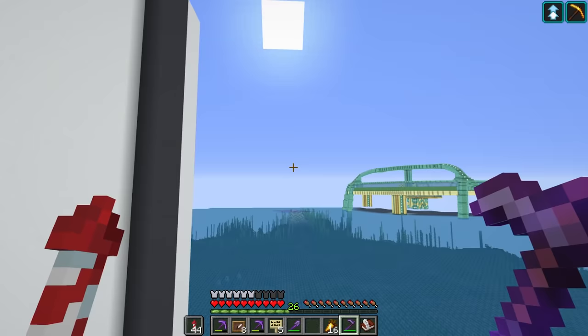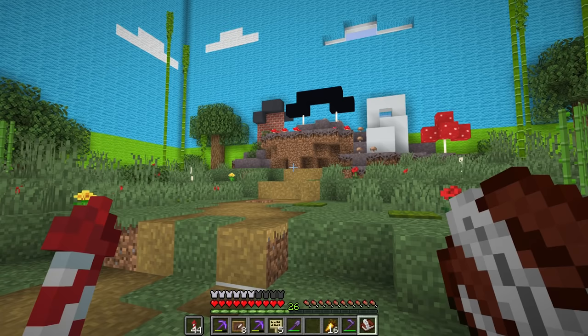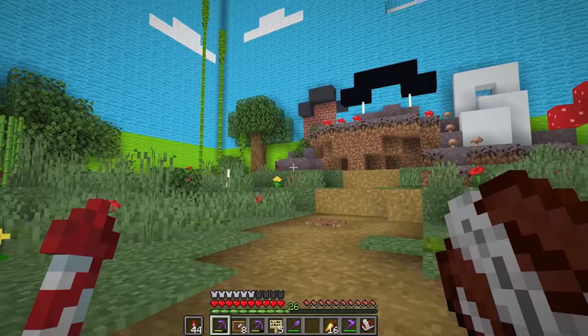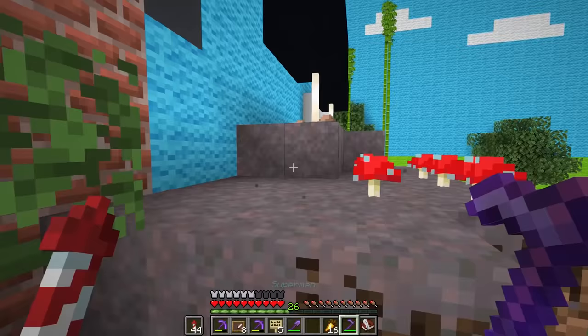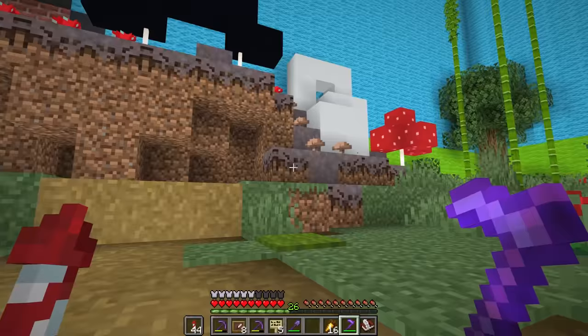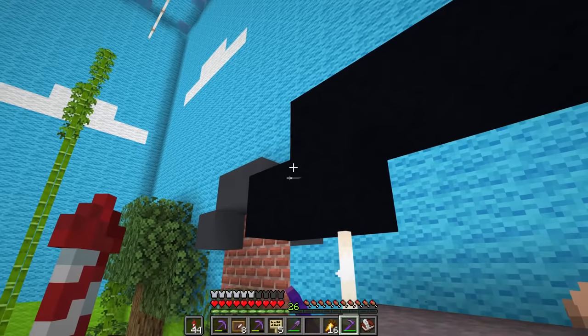I don't think anyone would ever have a reason to enter here other than this clue. So the shopping district — which is still mycelium, this is how it should be — is over here. So you have to visit the shopping district where Mumbo is, and I'm going to put the treasure map here.